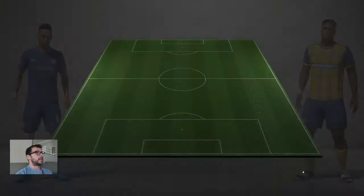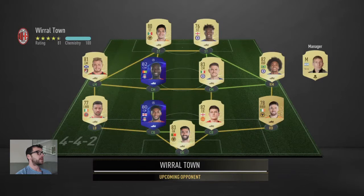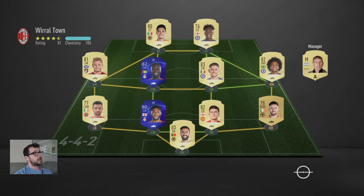Going straight into the game. I've got a simple 4-4-2 for my team, looks like I'm going against a 4-4-2 as well. Should be an interesting game, we'll see how it goes. They look like they've got a better team, but I'm pinning my hopes on Bama Yang and Costa up front.